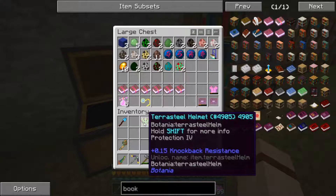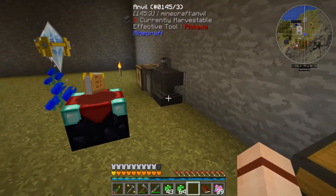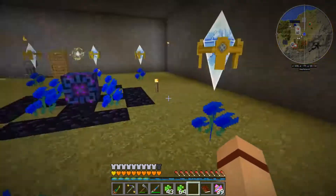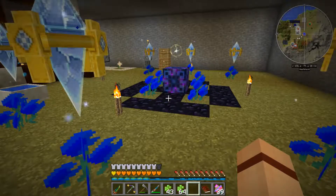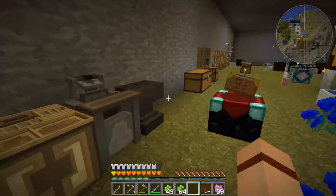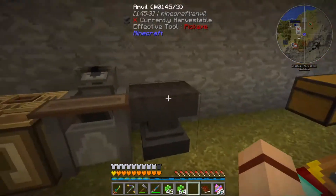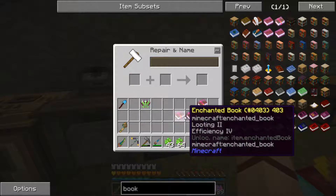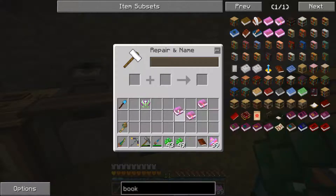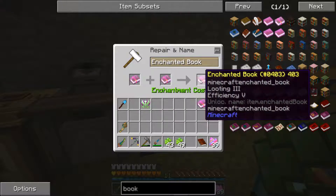I did feather falling 3. So I went ahead and made two feather falling 3 books, combined those together to make feather falling 4. Then I used the spellbinding cloth to remove the enchantments off of my boots and redo them. So now it is protection 4, feather falling 4. The idea here now is we're going to come in here — we have our two looting 2 books and we're going to combine those together. It's going to take 10 levels. Let me get us up to 10 levels and combine those together. Now we've got a looting 3, efficiency 5 book.